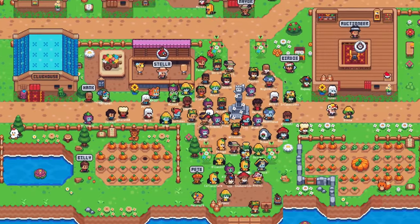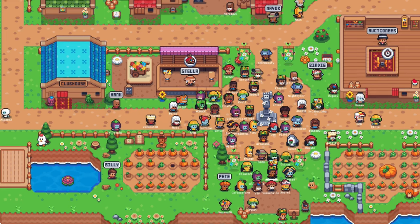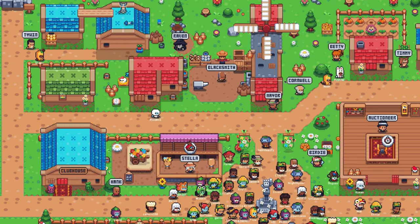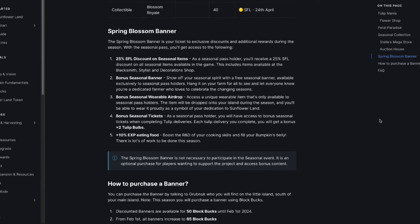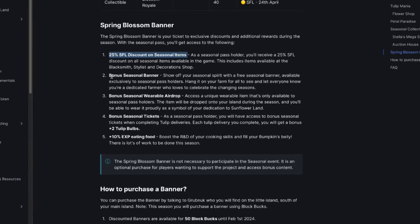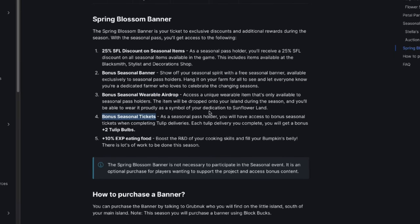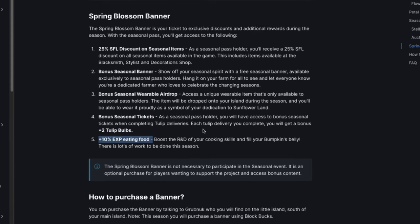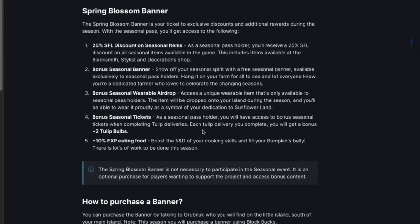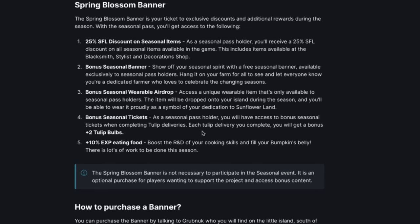If you're new to the game and what I've said makes no sense, I'll leave document links to each feature in the description. You could also watch my video from the last season since the seasonal ticket earning methods are more or less the same. We also have a seasonal banner - I hope you purchased it at a discounted price. You can still buy it for benefits including a 25% SFL discount on seasonal items, a bonus seasonal banner, bonus seasonal wearable airdrop, bonus seasonal tickets - super important for the seasonal race - and an additional 10% experience for your Bumpkin. Current banner holders usually get an additional discount for the next season banner too, so it's a no-brainer, though you can still participate without one.